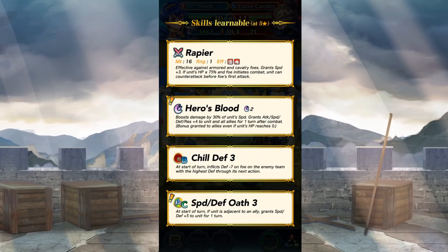He has a Rapier available as his weapon, which makes a lot of sense if you've played Shadow Dragon or Mystery of the Emblem. It was previously available only to Fina as a preferential weapon, and this is also his preferential weapon too. Cool. He also has a new special skill, Hero's Blood, which will boost damage by 30% of his speed, as well as grant plus 4 to every stat.